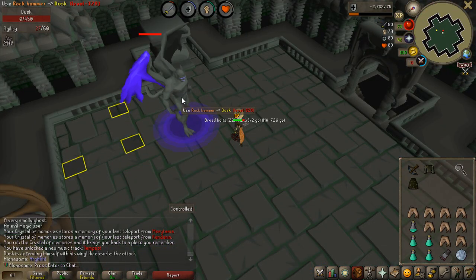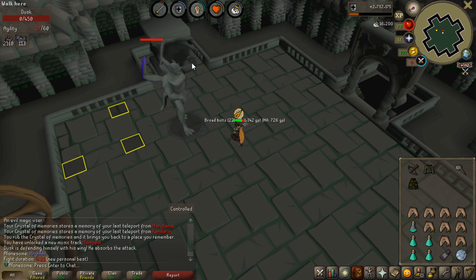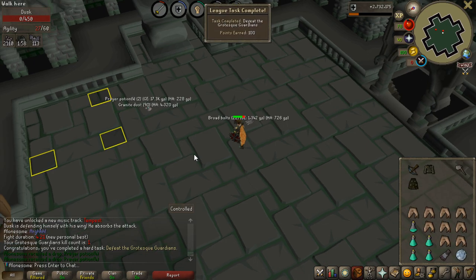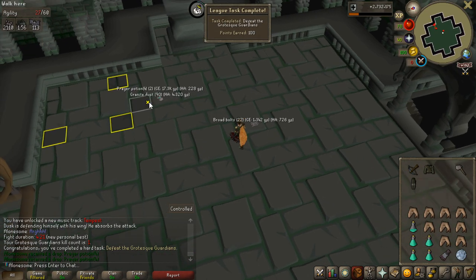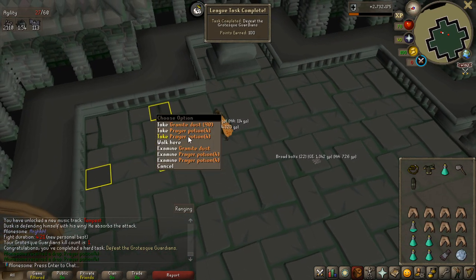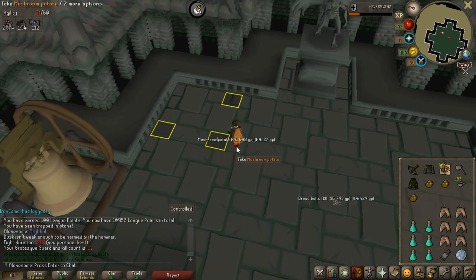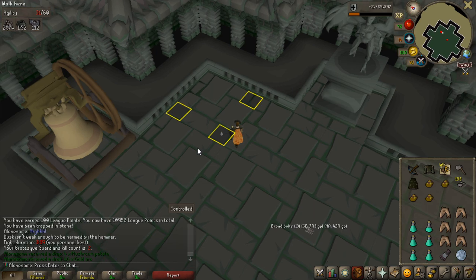First Grotesque Guardian kill — it is pretty slow with only 70 ranged and a rune crossbow. That's 100 points just to defeat the Grotesque Guardians and also two prayer potions from the drop, which is great since I'm very short on prayer potions. Second kill was quite a lot faster.